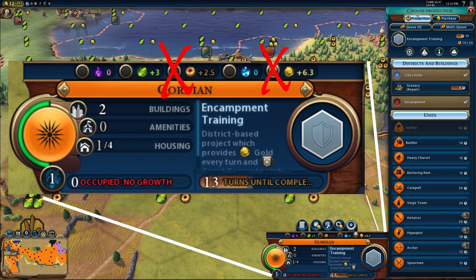For other cities, I recommend focusing on production, building an encampment, and then focusing on encampment training. If you're unable to complete encampment training by about turn 34, I recommend focusing on gold.